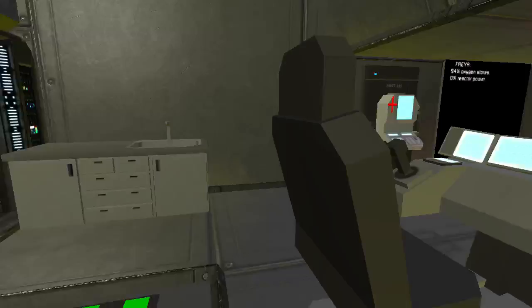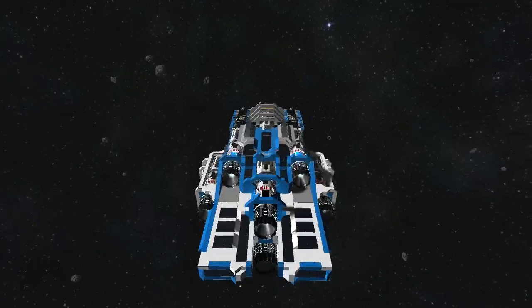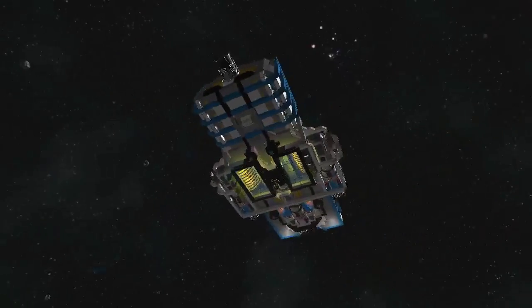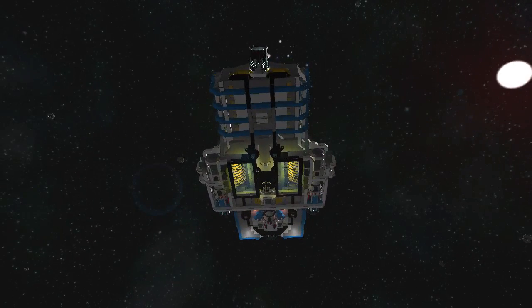This place has a couple of things like beds and stuff, but that's just for flavor. So this is what the ship looks like from the outside. You can see that down below there is a clear glass opening into the reactor core. This is not really built for combat, and two layers of glass is just as safe as one layer of soft armor. So I figured, why not make it look cool?